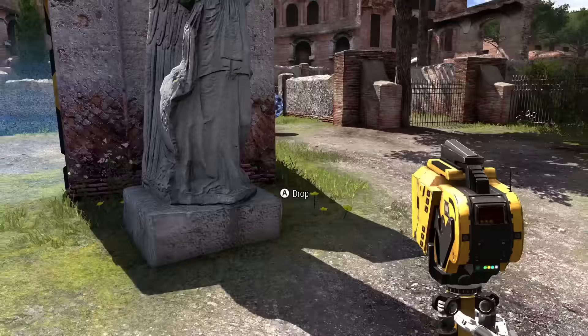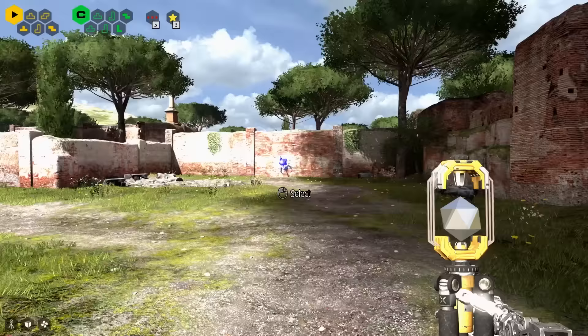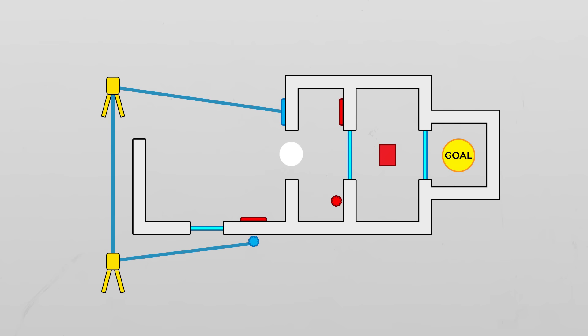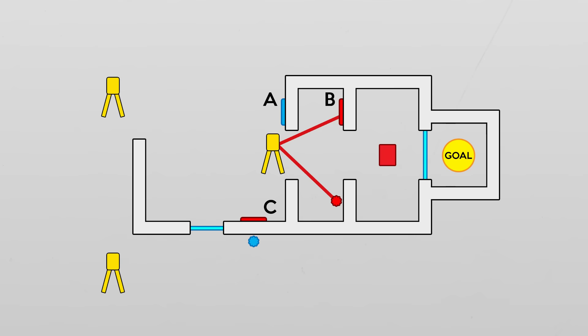Now it's time to actually make a puzzle. I think a good puzzle is often built around a catch — a logical contradiction where two things are seemingly in direct conflict with one another. Here's the most basic version: there's a door and a button. Standing on the button opens the door, but when you walk to the door, the button raises back up and the door shuts. You need to stand on the button and walk to the door, but you can't do both — because doing one makes the other impossible. The solution, of course, is to put a box on the button.